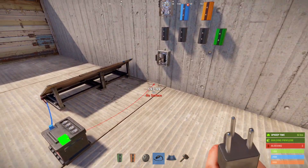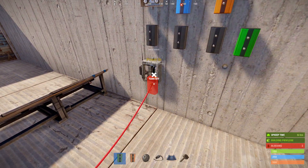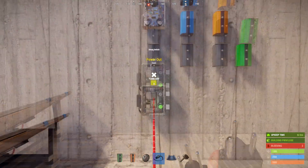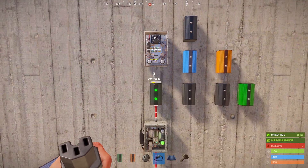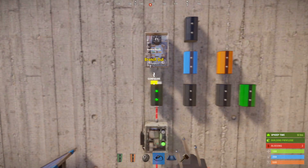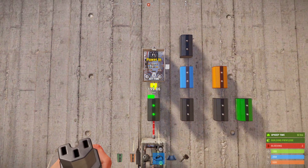This can all be run off one solar panel and a small battery. We'll take the output of the battery into the smart switch, then connect the output of the smart switch into our first electrical branch. We'll press E on this, set the power to 1, and connect it to the input of our timer.